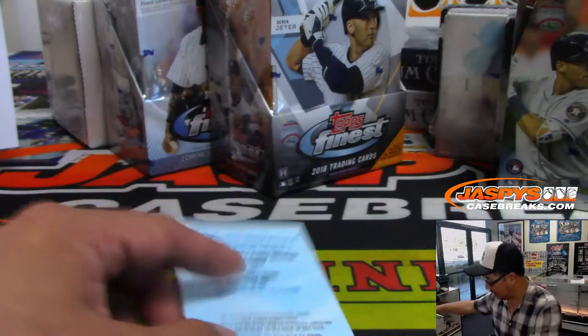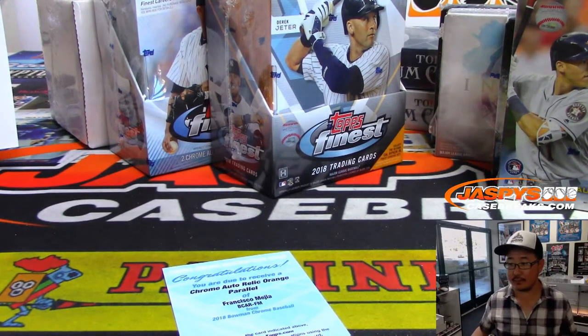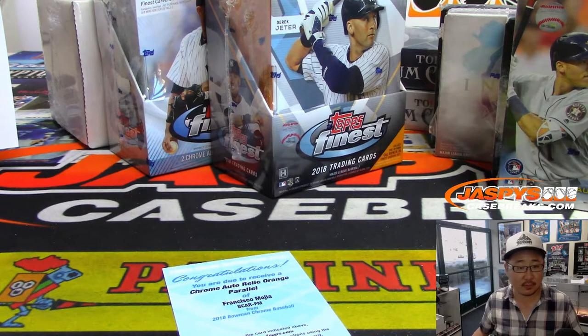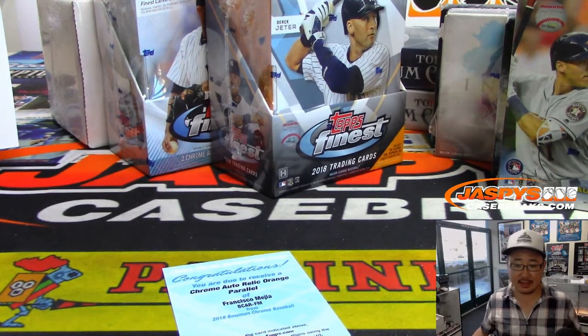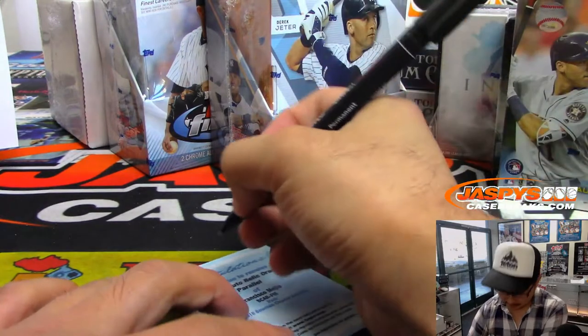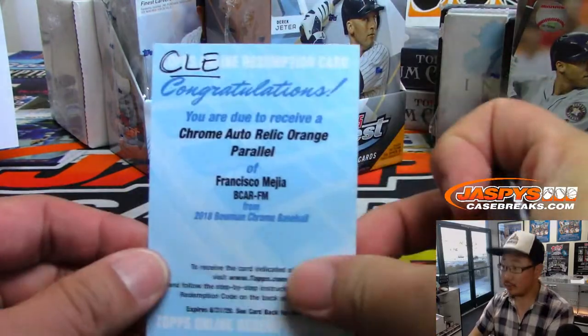Congrats — you are due to receive a Chrome Auto Relic Orange parallel, out of 25, of Francisco Mejia. Wait, what year is this — 2018? Is he an Indian in 2018 Bowman Chrome? Let's check the checklist. Francisco Mejia is an Indian in this set, so that goes to Cleveland — that will be for Joseph Andreessen. There you go, Cleveland with that one.